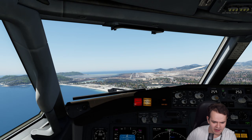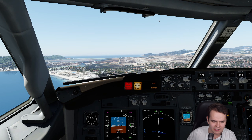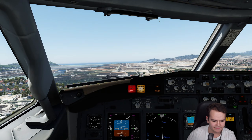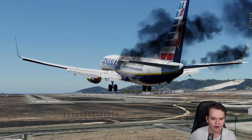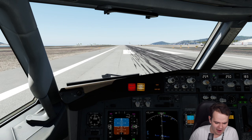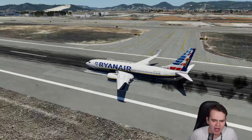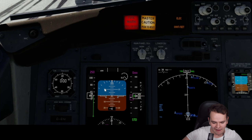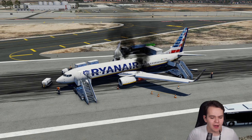All right, we can make it though. We have perfect lighting, speed is good. Put that gear down — yes, we've got enough hydraulics to get that landing gear down. Let's start putting those flaps out. Good, good, good. Don't stall! Oh, that was quite a hard landing everybody. What an emergency landing — let's stop as quickly as we can.